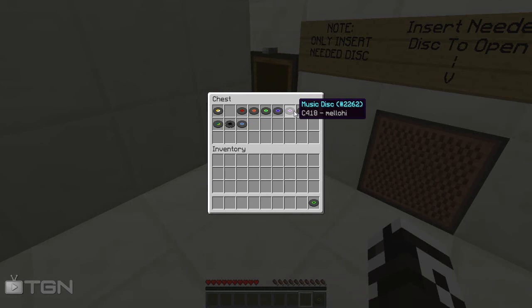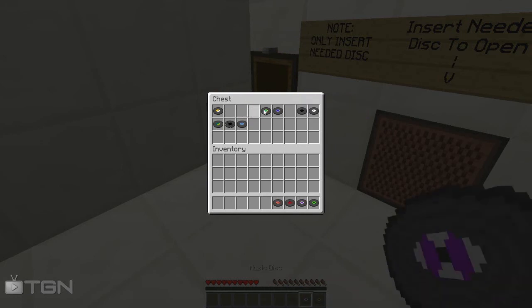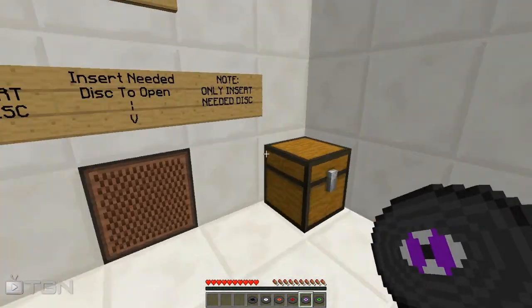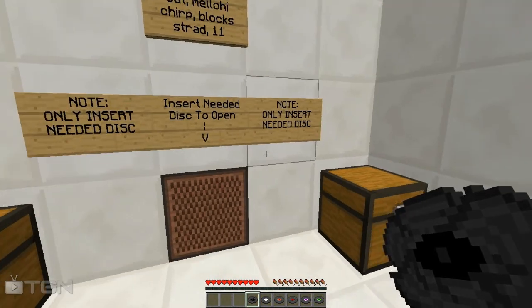The six music disks are: Cat, Mellow High, Chirp, Block, Strat, and Eleven. These are the six music disks I need to open this door.